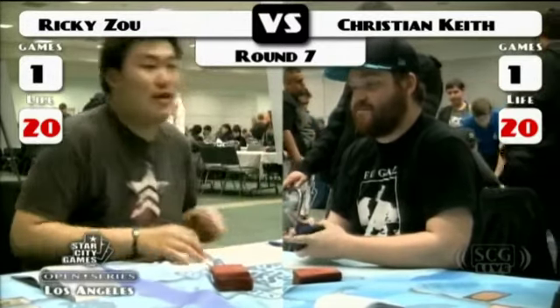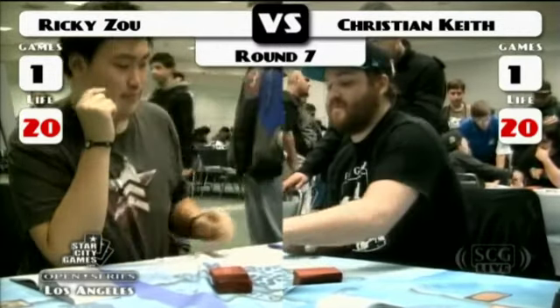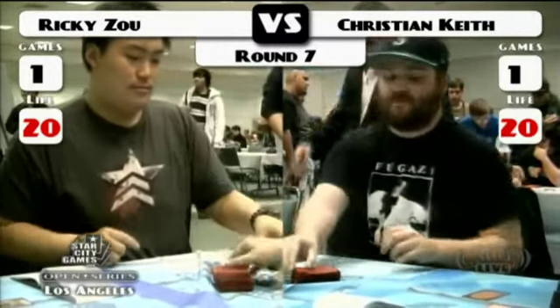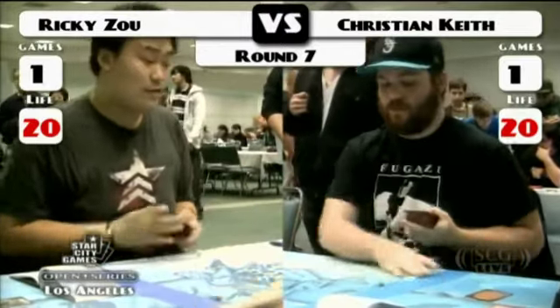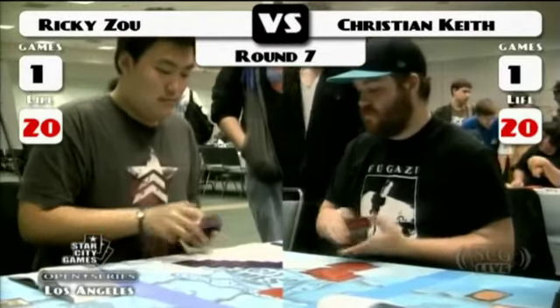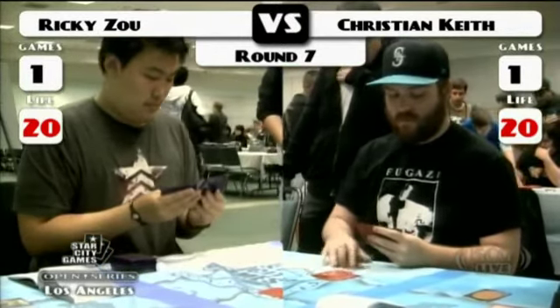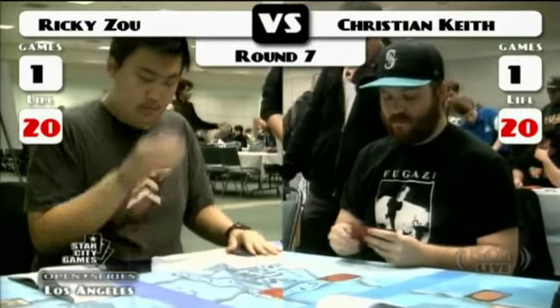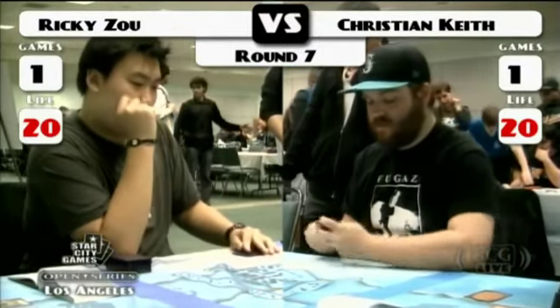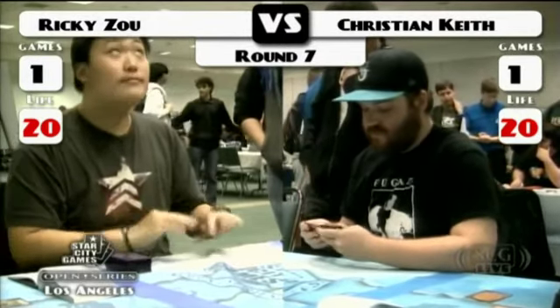We're going into a Game 3 here between these two, so they're both boarded. In terms of Christian's board opportunities, Christian can board in Summoning Trap, Nature's Claim, and Acidic Slime — Acidic Slime particularly useful with the Green Sun's Zenith as a means to take out swords. Something really interesting about Christian's deck is that he's playing the Battlements and not Cobras.